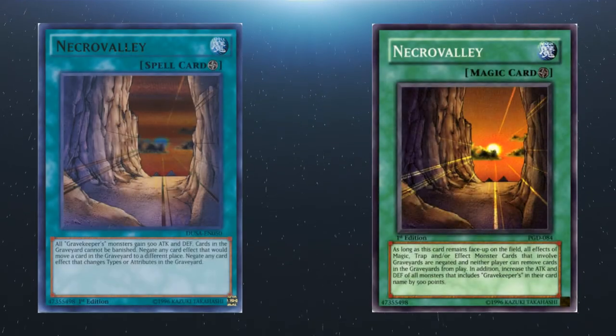For this part we'll be covering Gravekeeper-adjacent spells and traps and all relevant archetype support. We start with Necro Valley — the reason this deck works in any capacity. It's worth noting that this card has seen several errata changes over the years, so ensure you're following the right one. I'll show the original Pharaonic Guardian print and the latest Dusa print side by side. The current text essentially reads: all Gravekeeper monsters on the field gain 500 attack and defense; cards in the graveyard cannot be banished; negate any effect that would move a card in the graveyard to a different place; and negate any card effect that changes types or attributes in the graveyard.